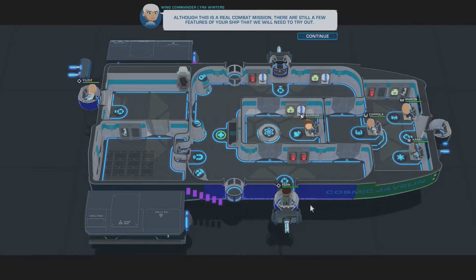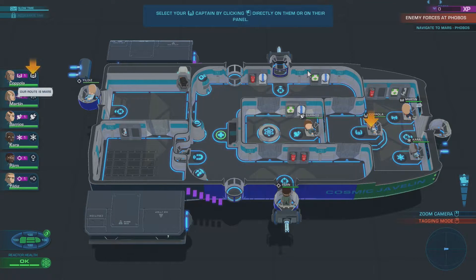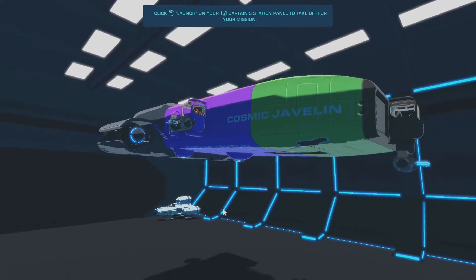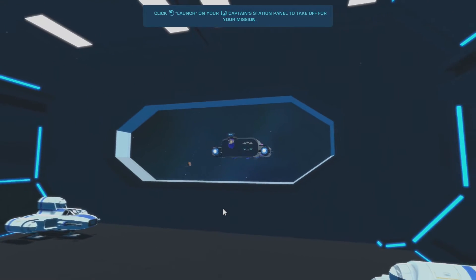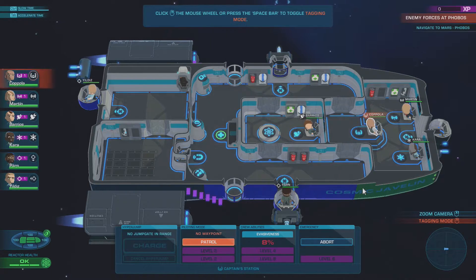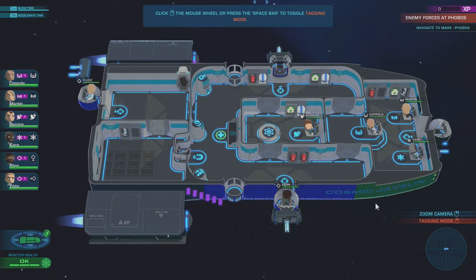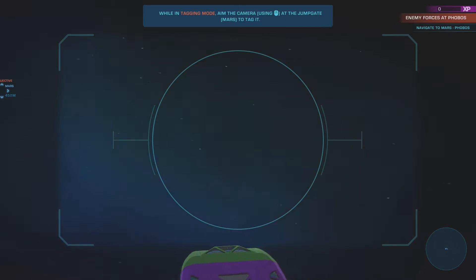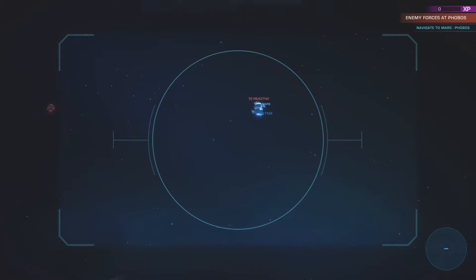Into our second mission — this is a real combat mission. There are still a few features of your ship that we need to try out, and some control of your ship and crew will be locked for training purposes. Crew on board, we're gonna head out. And where are we going? Jump gate — to Mars!